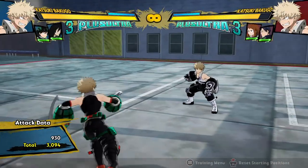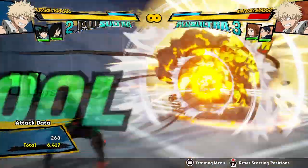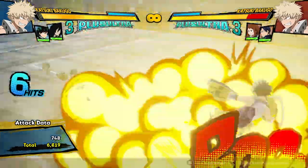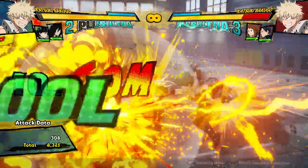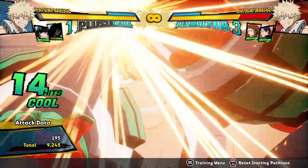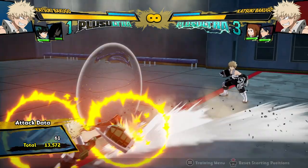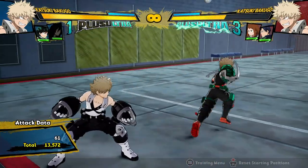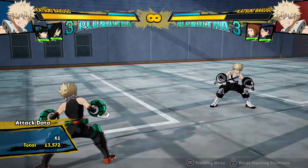He still has good plus ultra combos — I forgot to mention plus ultra. He's obviously getting big damage from his plus ultra; it still throws the opponent into the wall and still does big damage. You can combo into it with assists like Aizawa, and it's usually about 15,000 damage. If you get a wall splat it's probably about 16,000. He can definitely combo into his plus ultra.